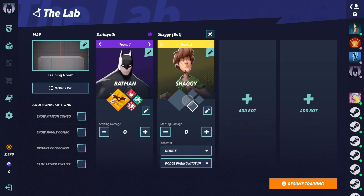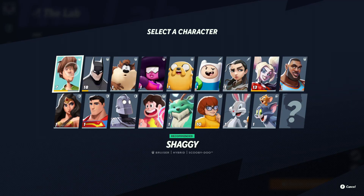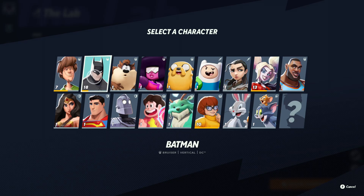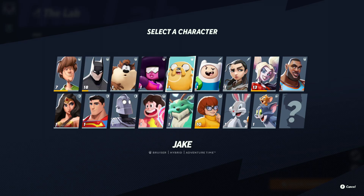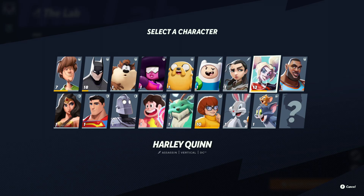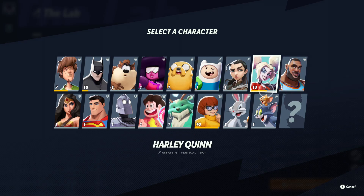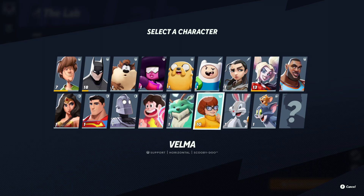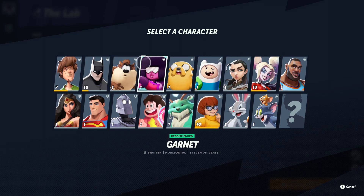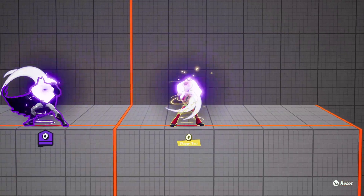Again, not all characters can do it. The ones I've noticed that can are Shaggy, Batman, Garnet, and Jake. That's really all I've tested. I think Harley can do it too, but just off her neutral. The only character I know who can do it out of a down attack specifically is Shaggy so far.